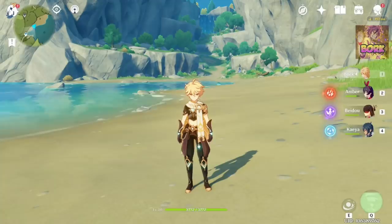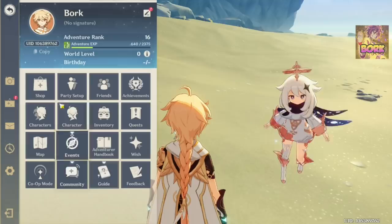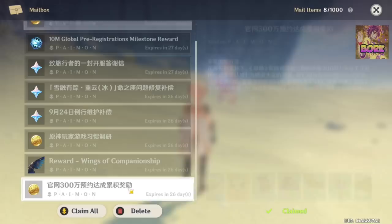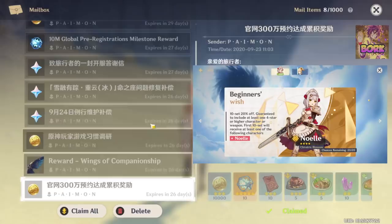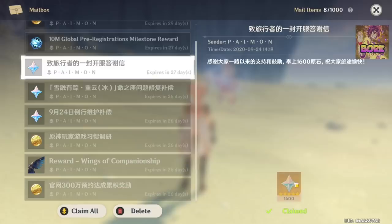Let's talk about why Adventure Rank 7 is so important. If you hit Alt on PC, click the Paimon icon to open this menu, then go into the mail. On Adventure Rank 1 — pretty much upon logging in — you'll get 10 Acquainted Fates, which are used to summon on the beginner banner. And once you get to Adventure Rank 7, you'll get 1600 Primogems.